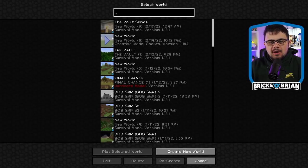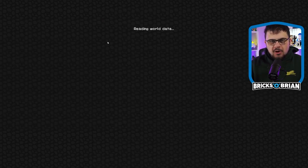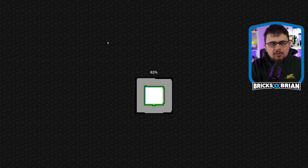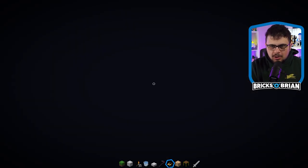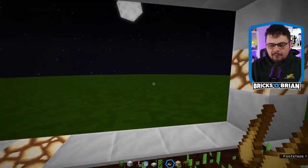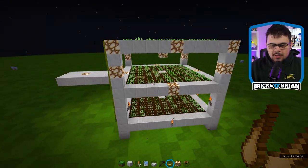Before we dive back into the vault, I want to show you what I want to do in the vault, but not in this world. If I go into this creative world, I basically laid out an entire farm that works really well, both above ground and below ground. I did it in creative mode, not in the world that we know and love. So it's all flat. This is what I want to replicate in the vault right here.